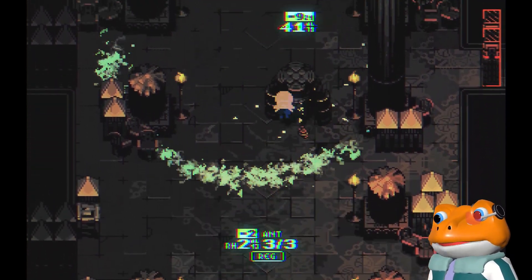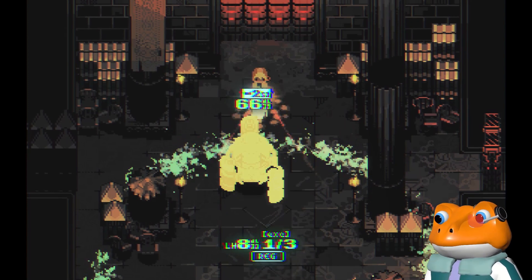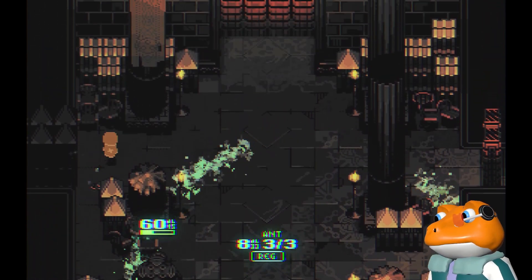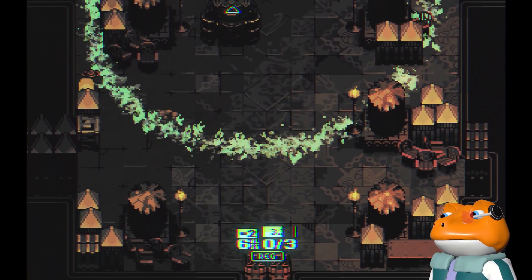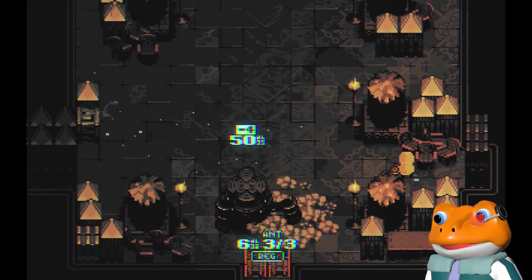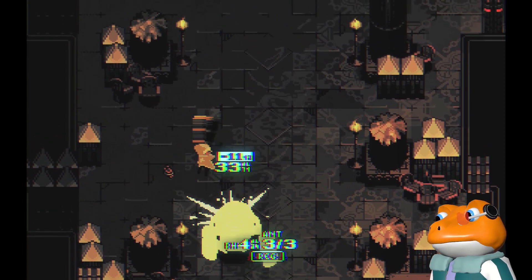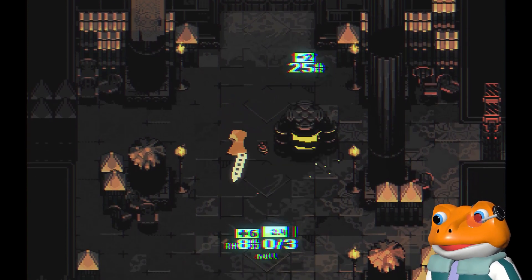They're very difficult to avoid. I have a hard time with them because you've got to think about that and also the stomp. Might as well stay out of it - there's no time pressure. We do need to get damage in but there's no time limit, don't have to go fast. I'm half dead - let's activate my heal here. Got those hit points back, very nice.